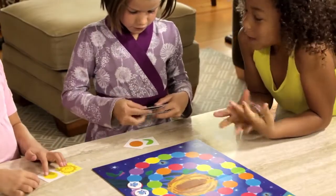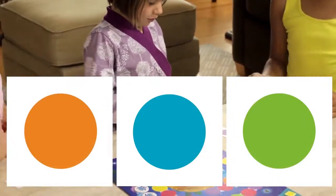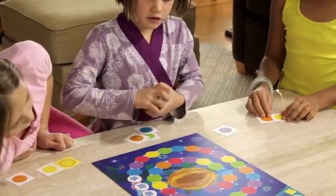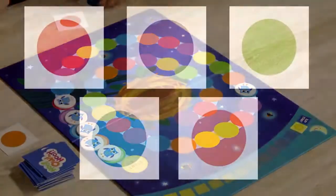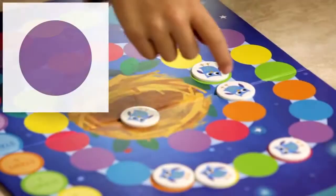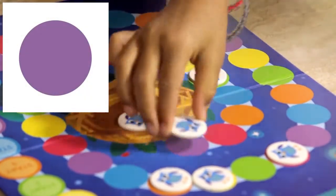Mix the cards and deal three cards face up to each player. Players must always have three cards. On each turn, play one card from your hand. Play a color card if you don't have any sun cards. Move any owl to the next open space of that color.